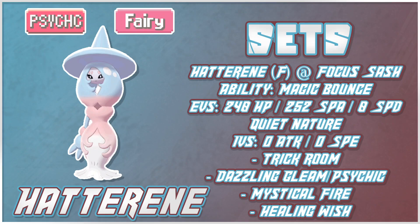Another set is the Focus Sash set, basically used to guarantee you get up your Trick Room — you can't be KO'd in one hit, so you get that Trick Room up. Then you have two coverage moves: Dazzling Gleam or Psychic as your STAB, and Mystical Fire. Most opponents who draft correctly will have a Steel-type switch-in to Psychic/Fairy, so Mystical Fire is good for that. Access to Healing Wish is also really clean here — getting one of your mons back up to full under Trick Room is great, and again, I say guaranteed because of Magic Bounce.